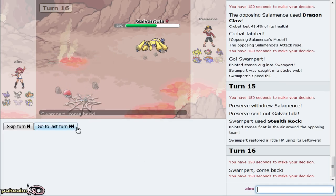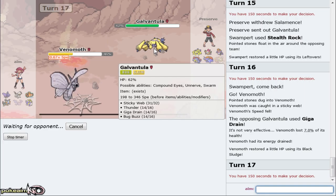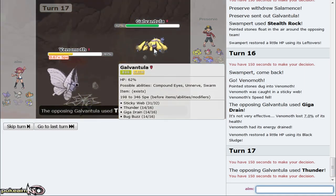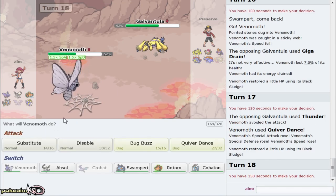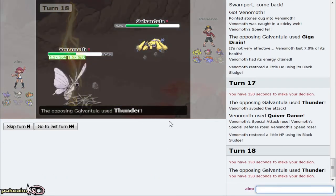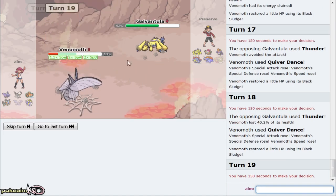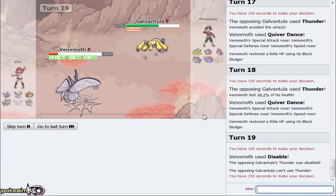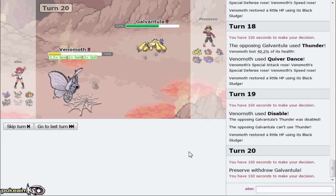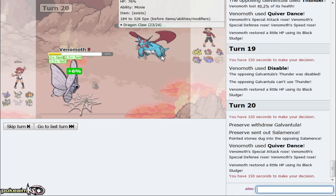He actually goes out to Tornadus - he allows me to 2KO him with Brave Bird right there. I'll definitely take that. We even broke Galvantula's sash. Salamence comes out - I'm not sure if he's scarf or not but I'm going to attempt to Defog. He does have Scarf and he's able to knock me out unfortunately. What I can do now is go out into my Swampert and threaten him with Ice Beam. I'm gonna get my rocks. He has Giga Drain on Galvantula so that's an issue potentially. I'm gonna sack Venomoth to the Giga Drain actually - if he misses a couple Thunders I'm in a good spot.